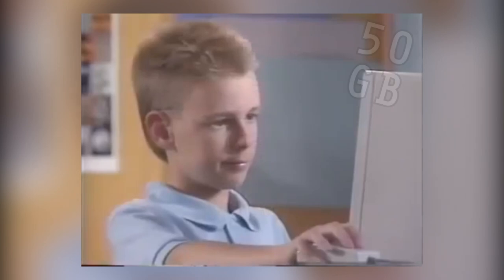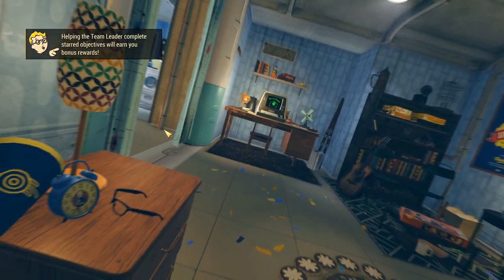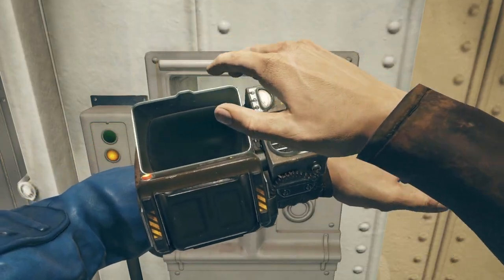November 14th, 2018 — the game releases. We all get greeted by a 50GB update, but after that it's time to start up the game. We start in a vault, we wake up, we get called out for being drunk the night before — at least someone was having fun. And then it's time to get our Pip-Boy, and boy, does it look cool.